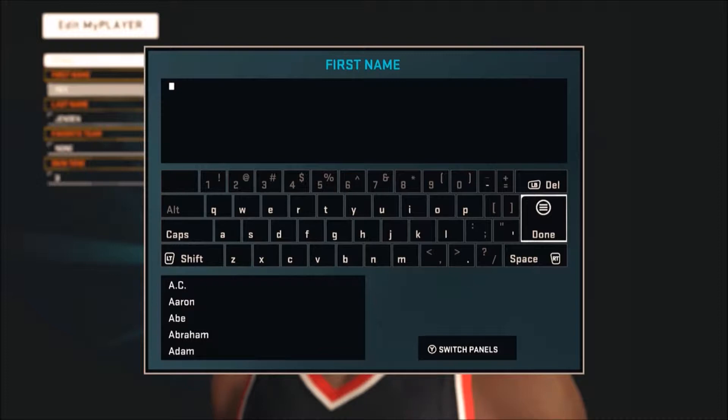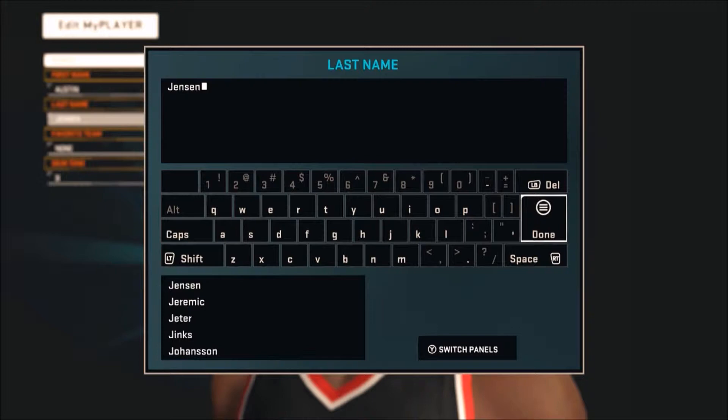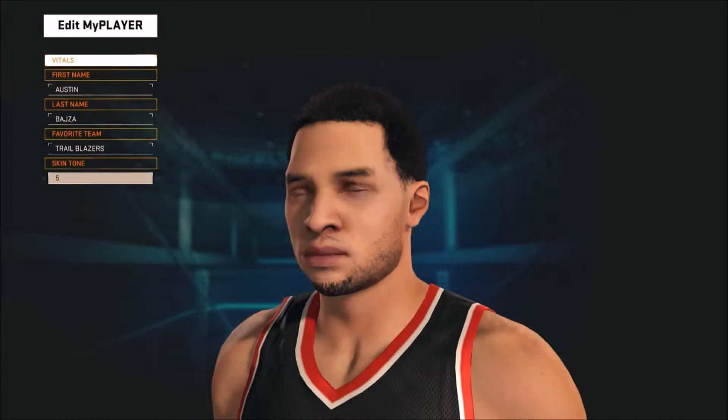Alright, so first name is obviously going to be my real first name, which is Austin. And I apologize for the background noise — I have a laptop that has really bad fans. Sooner or later I will have a new computer that will not be as loud. For my last name, they obviously don't have it, so I'm going to try and get as close as possible. Let's just go with Baja. Favorite team, let's go with Trailblazers since I'm from Portland. Let's go to skin tone — we'll just leave it right there.